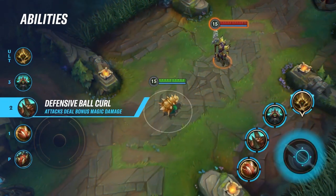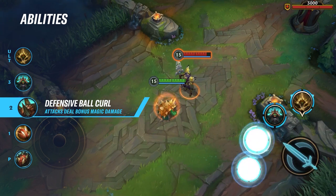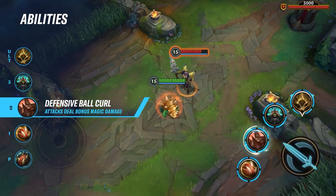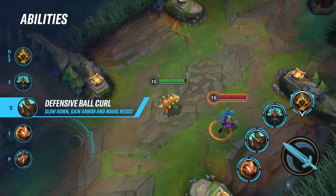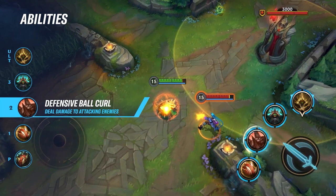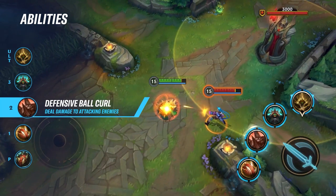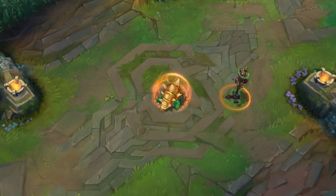His second skill is called Defensive Ball Curl. Brace for up to 6 seconds, slowing Rammus by 30% while gaining 156 armor and 41 magic resist. While curled, Spiked Shell deals 50% more damage and also applies to enemies that attack Rammus. Activating it cancels Powerball and puts it on cooldown.